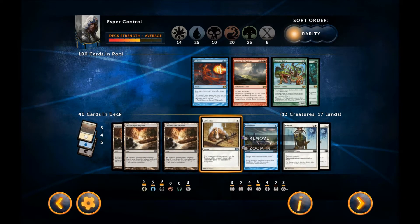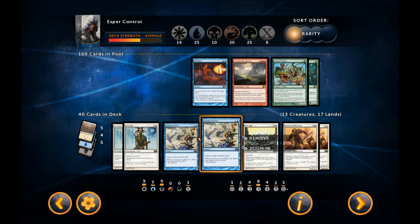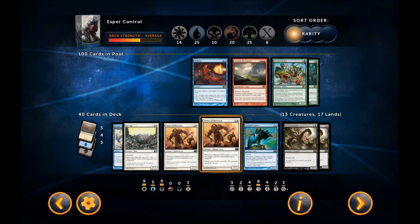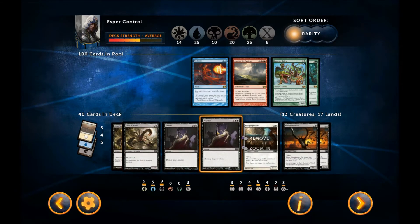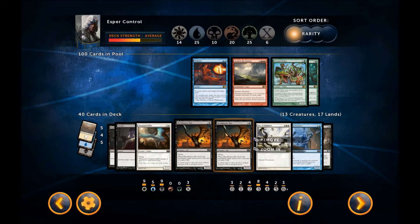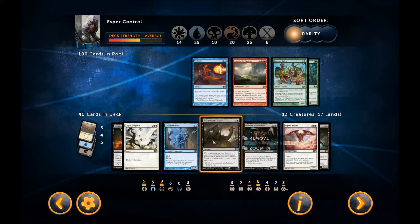The deck has some mana fixing, removal, combat tricks, more removal — removal is good. This defender works well with Day of Judgment, which I have. These guys allow you to get in, Condor allows you to get in, these guys are good blockers to stall the game. More removal. These creatures are good at getting in because they have flying. This one has removal. This is good because it has flash and flying, which means you can play it at the end of turn.